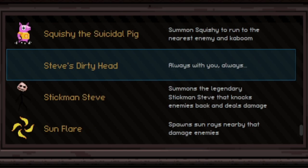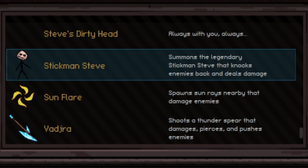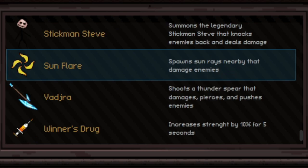Steve's Dirty Head is a troll item — you activate it and his head circles your body and then when you activate it nothing happens. Stick Man Steve used to be one of the most broken active relics — it used to push bosses, do millions of damage, and clear half the map. Now for about three to four seconds a stick man spawns off your body, runs around trying to home in on enemies, and can run through walls. It was nerfed and doesn't do a lot of damage anymore, but it's not bad. Sun Flare puts down beams of light from the sky that hurt enemies in the vicinity — not a lot of damage but okay when surrounded by tons of mobs.